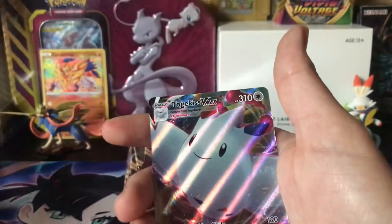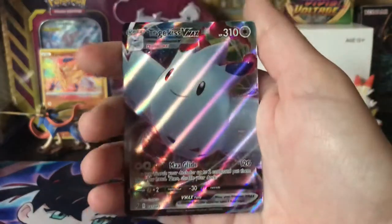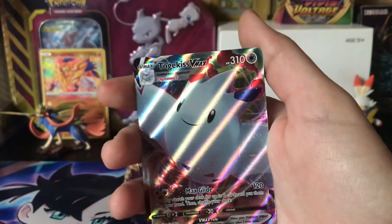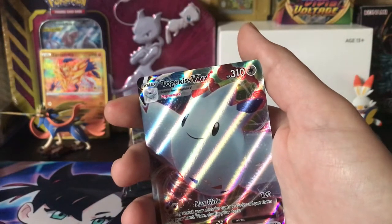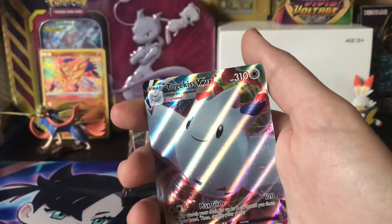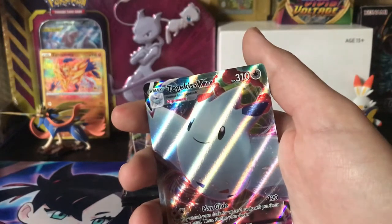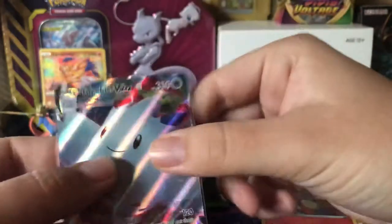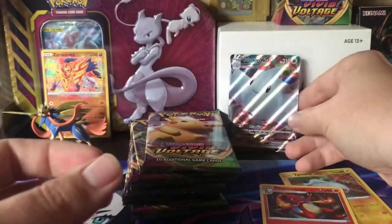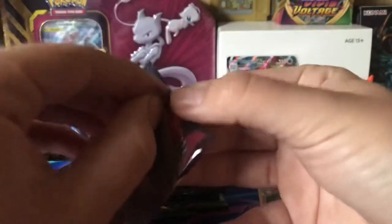That's a nice one — and, ooh, Togekiss VMAX! Look at that. Haven't gotten this card yet. Let me get my sleeves ready. This is a nice VMAX to get — not one of the more expensive ones, but it is Togekiss. She is up there. I should sleeve that Charmeleon too — I'll do that at the end of the video.